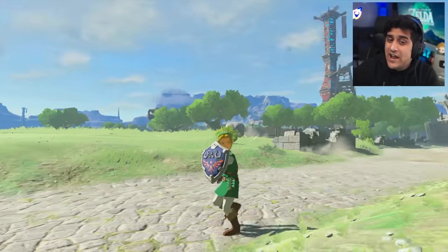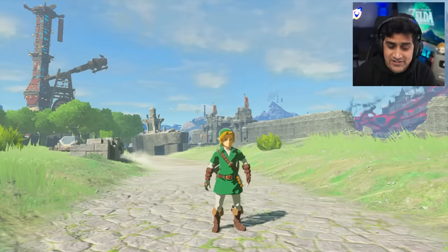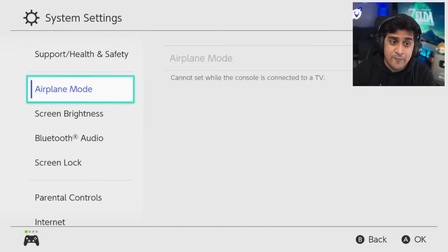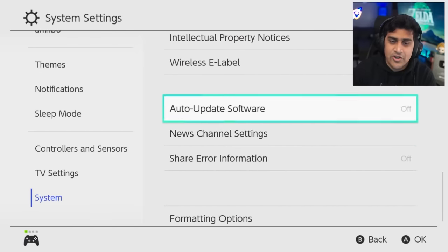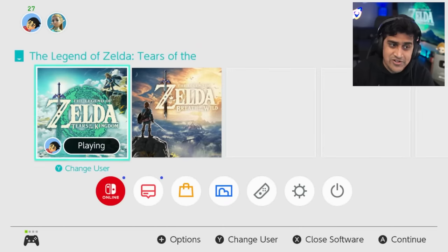Use this responsibly in any way you want — it is your own single player game, do whatever you want. If you want to be safe and not have your game auto-update — because I know a lot of people panic about that — make sure to go down to your system settings. I'm on a legit switch. Go all the way down to the part where it says auto-update software and make sure that is off. That way you'll never update and you will never lose the ability to do this glitch.